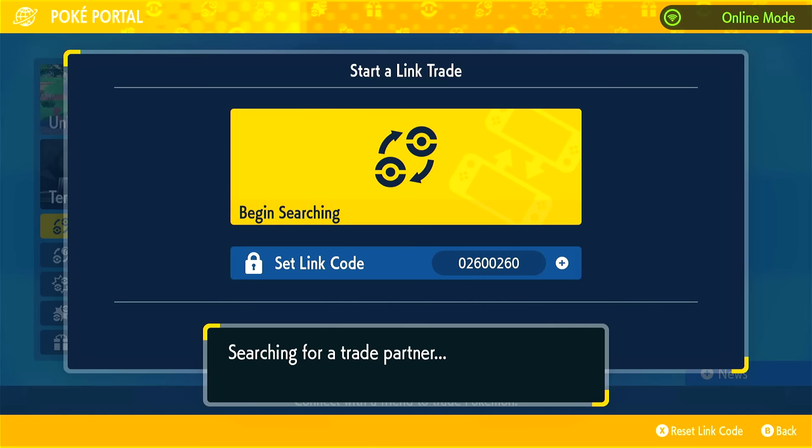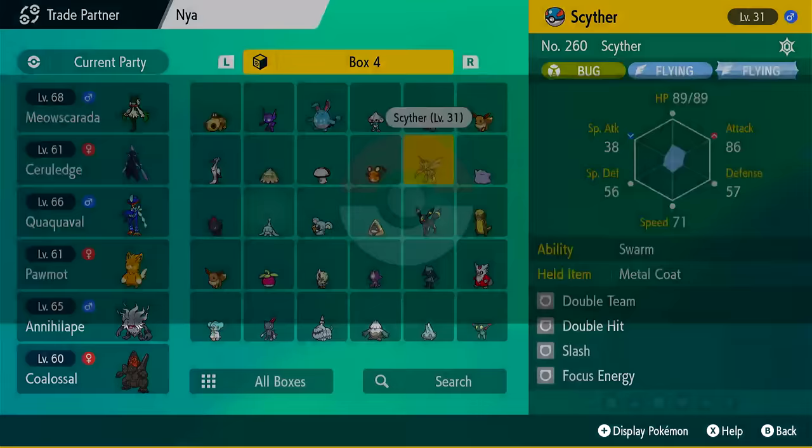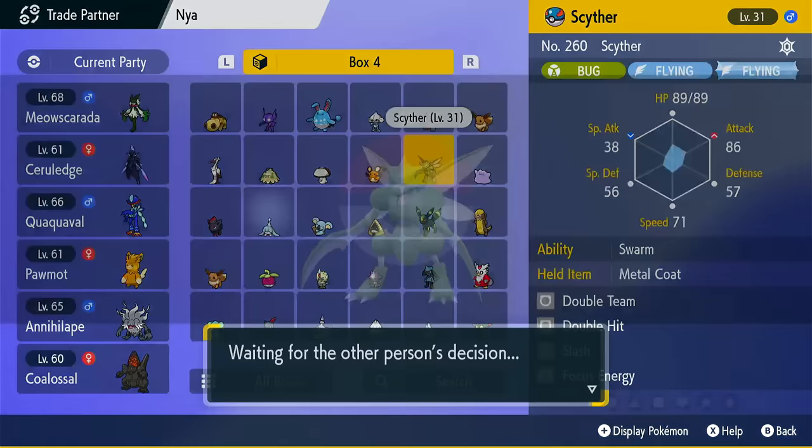Might take a while, let's see how long this takes. We found a partner. So go over to Scyther and trade it. We're just going to wait for him to make his decision — he should be trading me a Scyther back. The game asks: do you want to trade your Scyther for your trading partner's Scyther? Yeah, trade it.